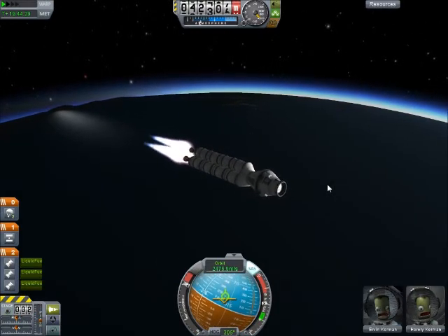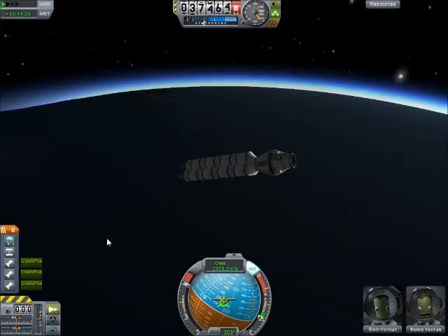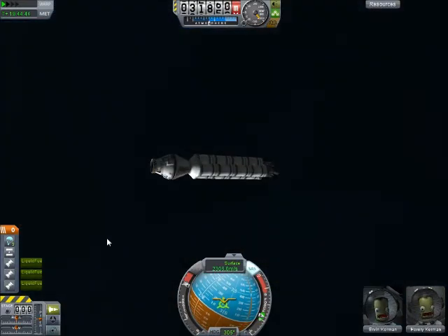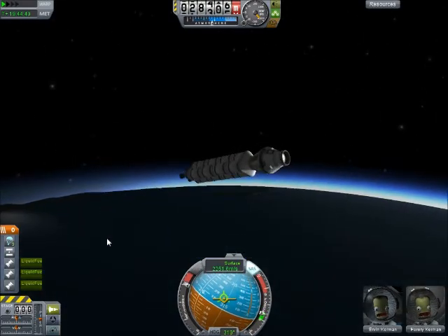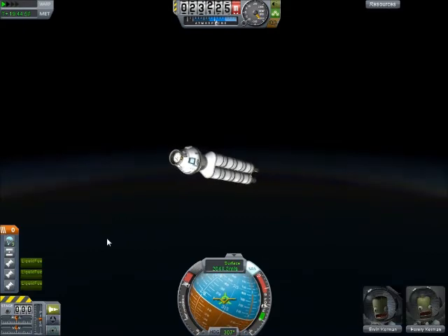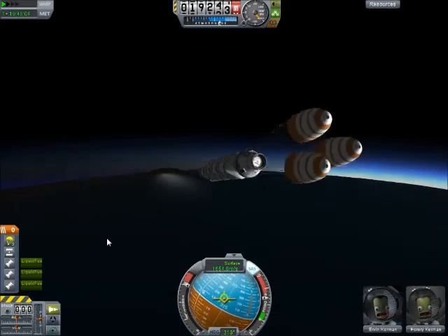Deploy the chutes and bring them in for what will hopefully be a safe ocean landing. Now the chutes are up on the main capsule. The other thing — I don't have a decoupler on there. I figure it should be all right, it shouldn't be too much of a problem, I hope. Irvin and Harori seem to disagree — they are freaking out and bouncing around. They think it's going to be a big problem. I don't — I'm an optimist.